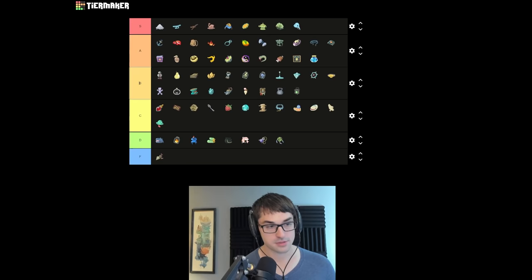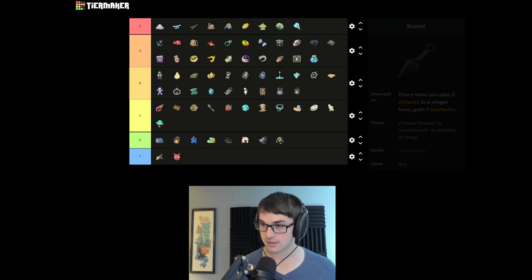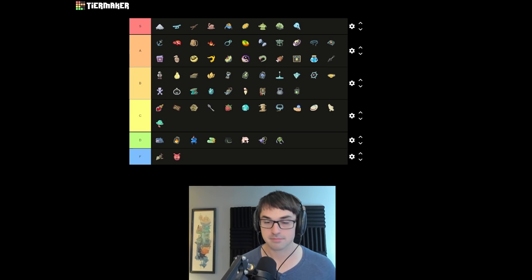Ginger can also block the weak from the Gremlin Face — we'll put that one in F tier. The stinky Face of the Face Trader event, making you weak on turn one unless you have Ginger. Kunai's good stuff — gaining dexterity every time you play three attacks is a very useful effect, particularly on Silent with Blade Dances. It can basically be a build. Watcher and Defect can also make huge use of it — consider Defect with Hologram and All for One, or Watcher with Flurries and Weaves.